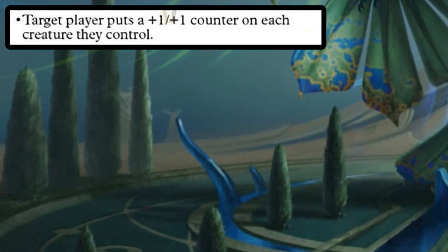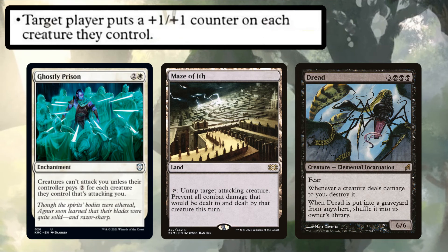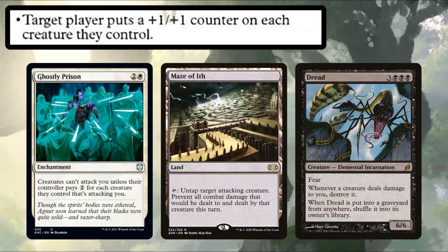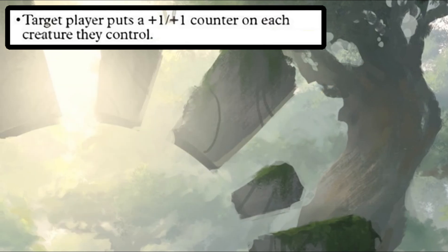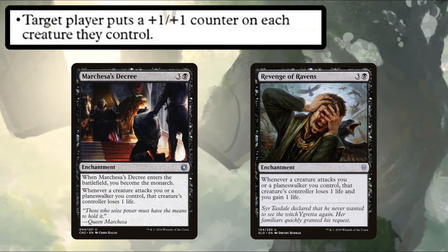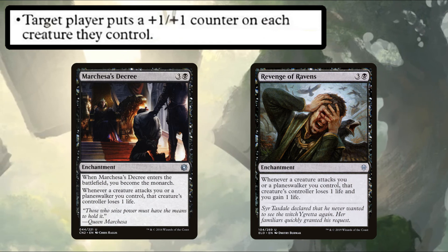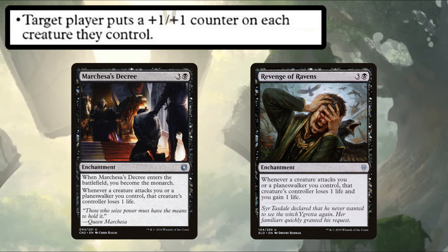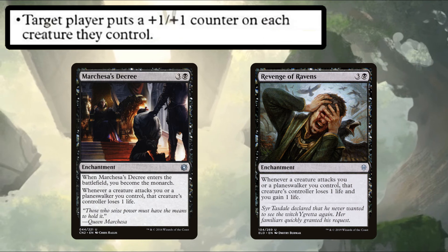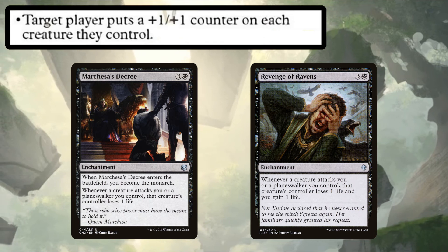But why should you pick this mode for an opponent? We can use rattlesnake or pillow fort effects like Dread, Azeworai, or Ghostly Prison to deter opponents from attacking us, and then those +1/+1 counters just help our opponents kill each other. We can also use deterrents like Marchesa's Decree or Revenge of Ravens, which say whenever a creature attacks you or a planeswalker you control, that creature's controller loses one life. These are fine for a while, but if you put too many counters on your opponents' creatures they'll start being really big and that loss of one life per attacker won't stop them from attacking you for 50 damage.